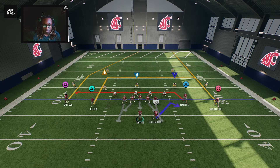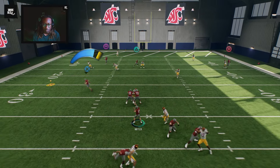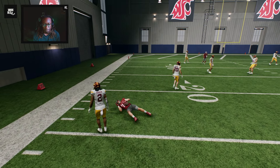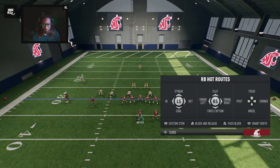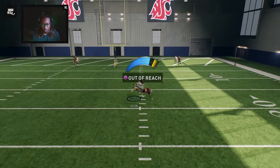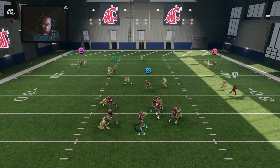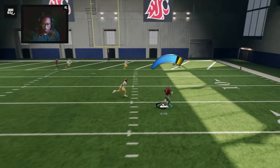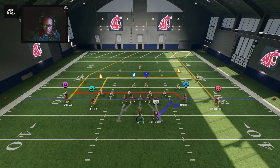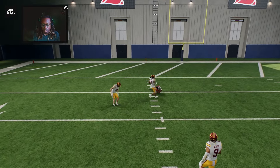Running this against Tampa 2 - he goes inside, I'm taking the drag route, about seven yards there. Let's play this against Cover 1 - the running back goes out to the flat. It was an inaccurate throw but it's easy to read. There's man coverage and a ton of space. There are times where you can throw the post against Cover 1 - I like it.